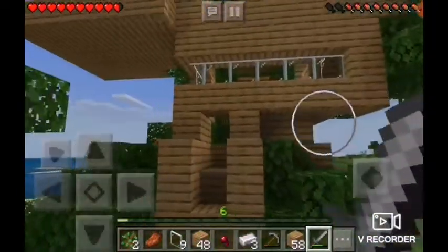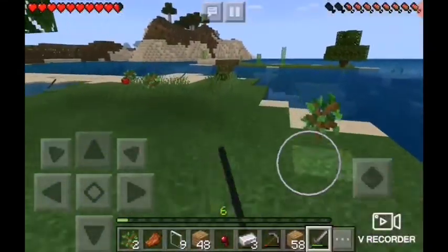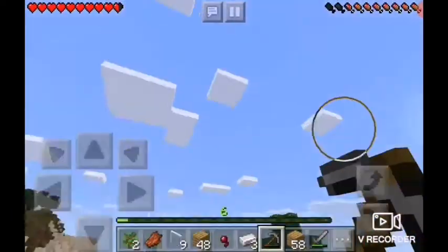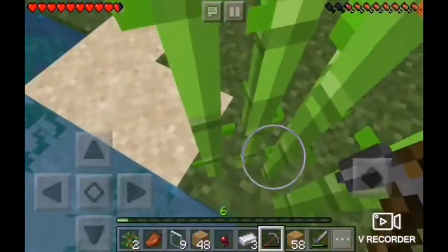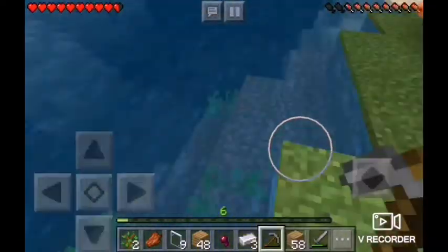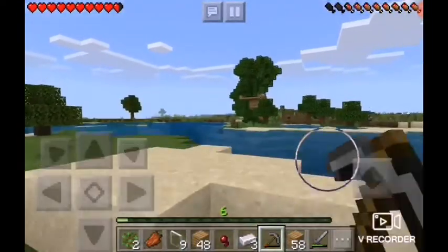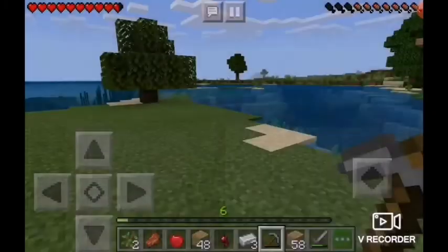I've been gone for a while now. Let me just get that apple. What I'm trying to do today is make a sugar cane farm — because why not, right? I could probably make some books later to make an enchanting table. So let's just get some of that sugar cane. Look at my treehouse over there. Let me just eat my apple real quick.